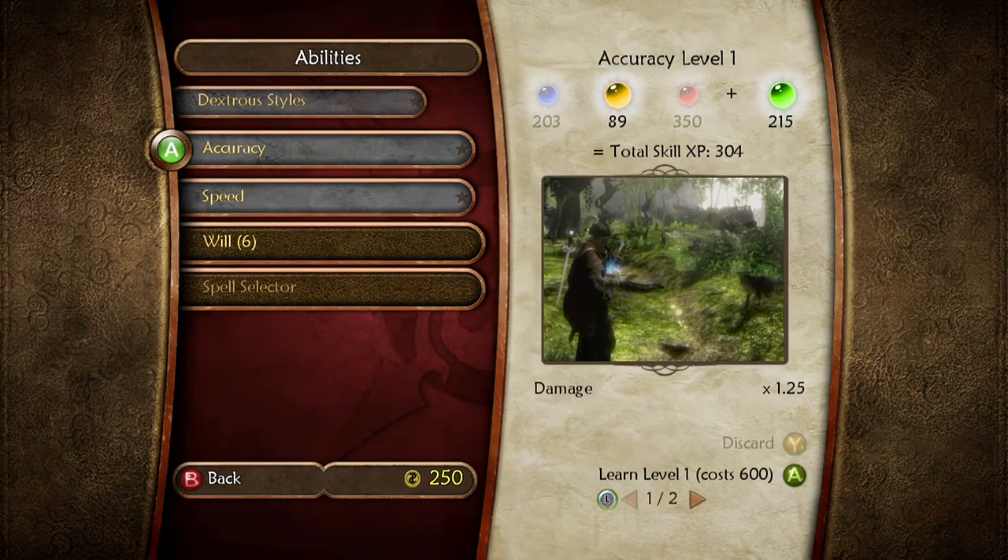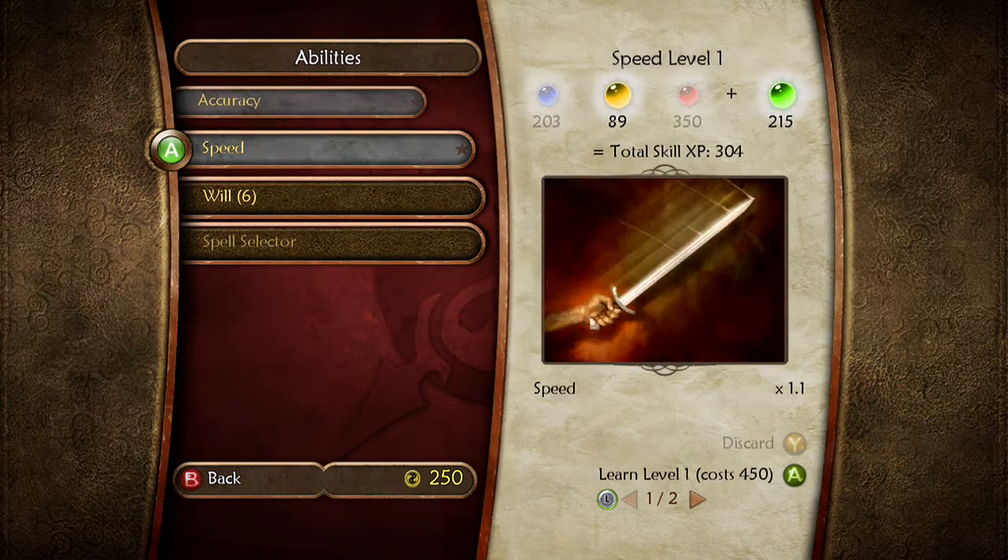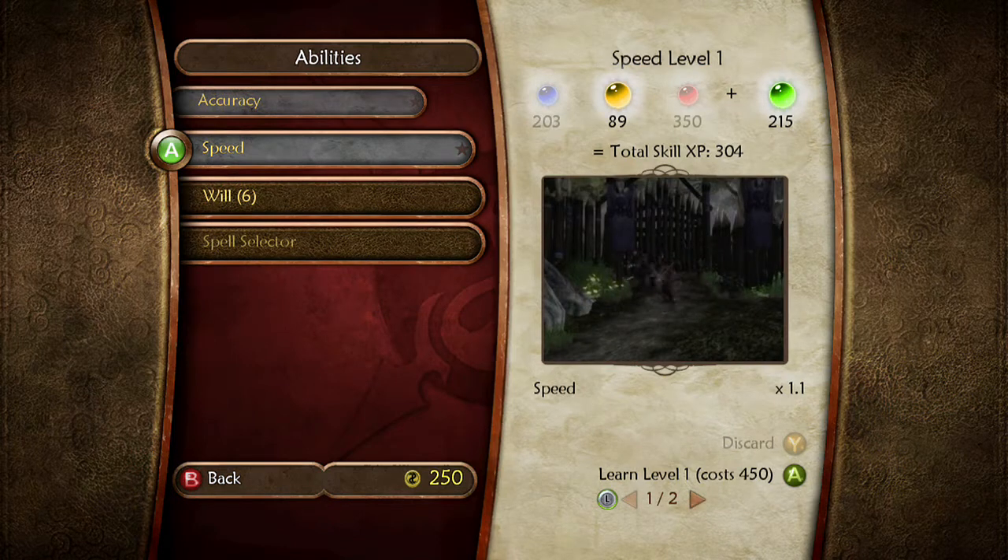The greater your accuracy, the more damage you will inflict with pistols, rifles, and crossbows. The greater your speed, the faster you will be able to unleash attacks upon your enemies.